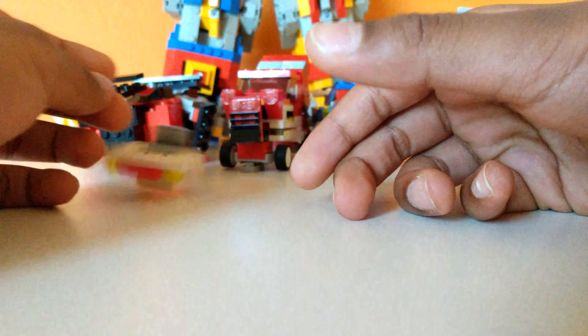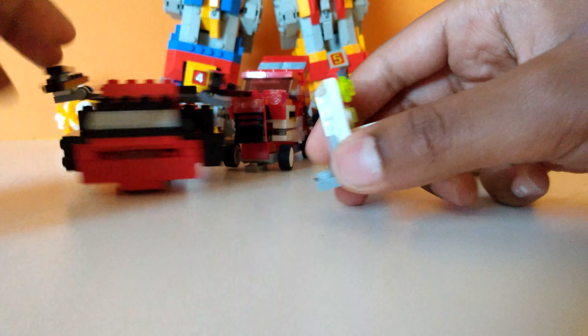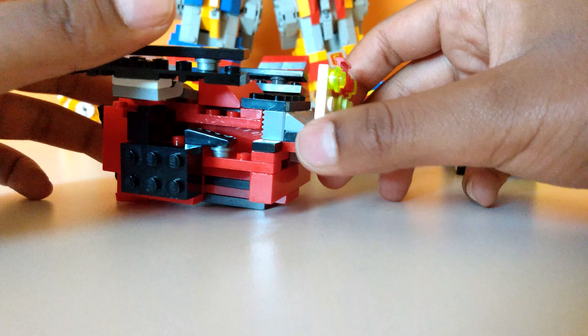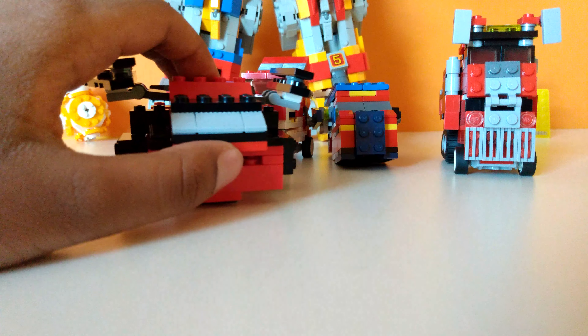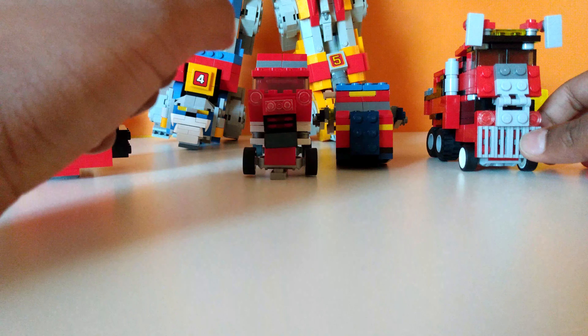We have all four of the vehicles, and I added a few extra changes that don't affect robot mode, but just to make sure that the combining is stable, such as this gray piece right here and that piece I showed in my last video. There are connection ports, and of course, here's the head, and the combiner's name is Shredder.